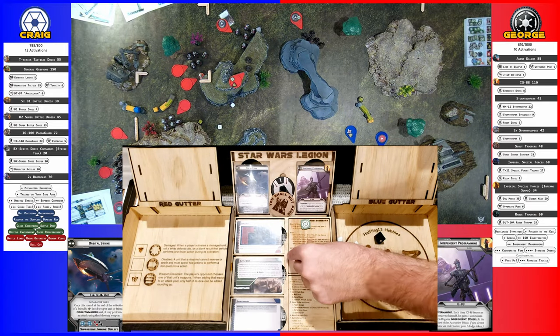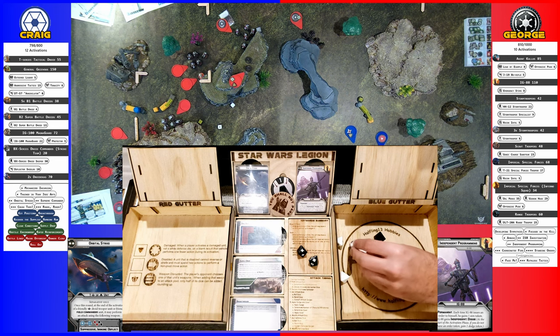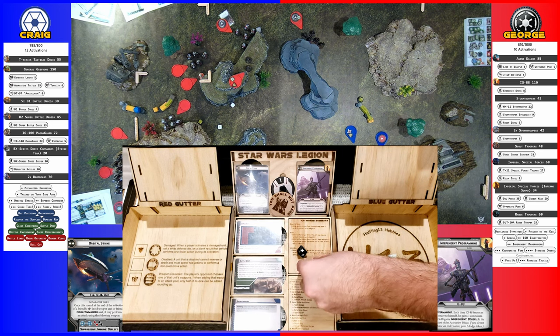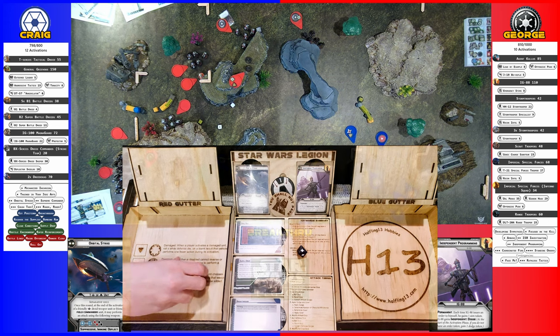That didn't roll that good. So two to start off with, and then I'll aim to re-roll three. Precise. Four, three, down to one. So one. You don't have shield? Yeah. I'll take a wound.